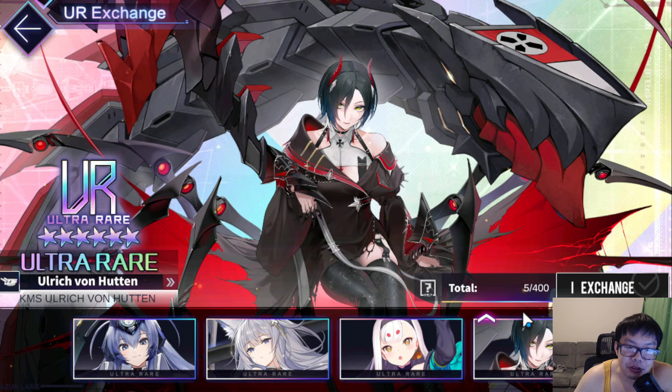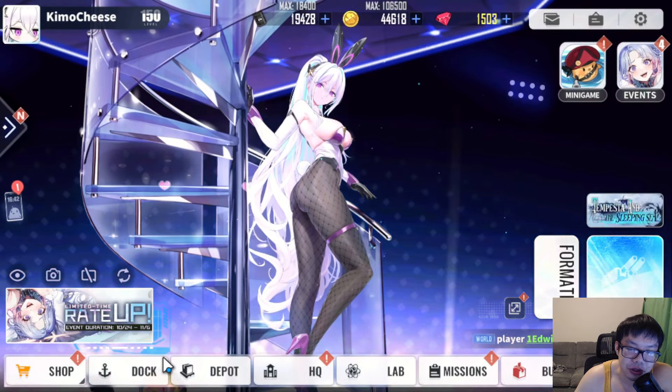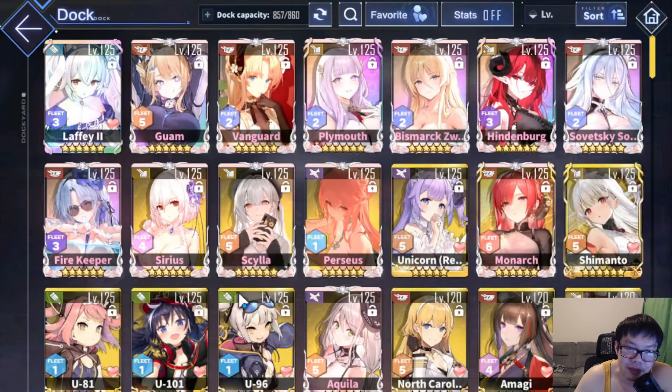Having her in the pool may not mean a lot if you're not missing her, but it's actually really good because now you have access to New Jersey and Ulrich — which means the pool now gives you two ultra rare battleships you can use for regular bossing and campaign content.